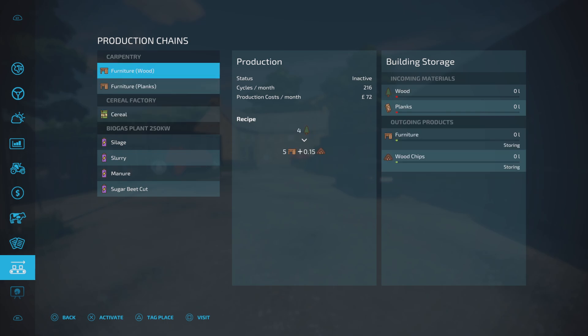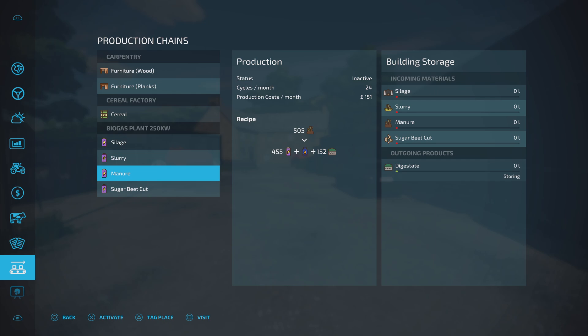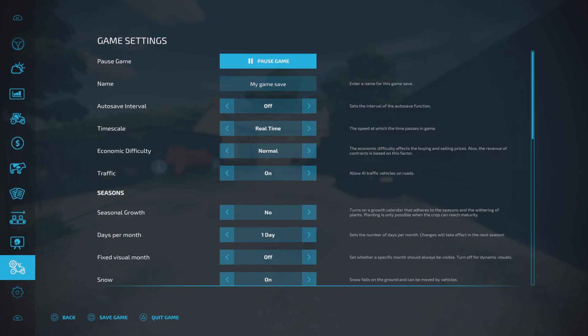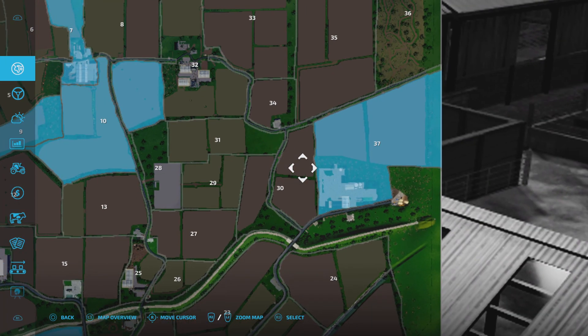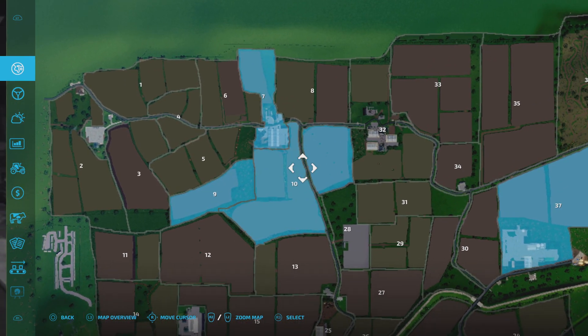The biogas plant is fairly standard - 24 cycles per month, and the recipes and incoming/outgoing things are pretty much standard. That plot is the biogas plant, so you won't have that on the other modes. But we do have these fields here - some grass fields, a little bit of arable, and that's where the cows go out into the pasture.